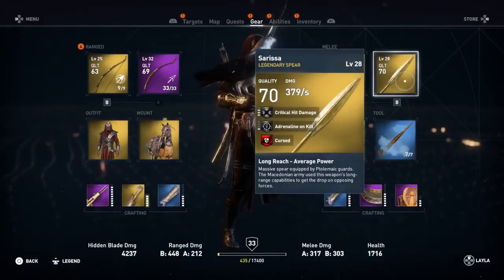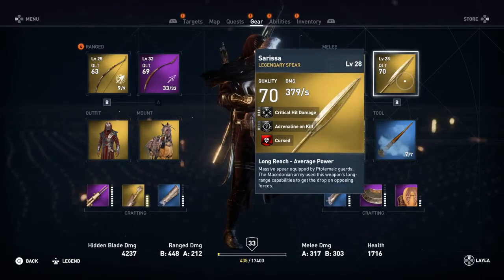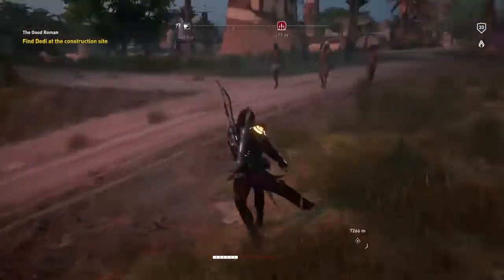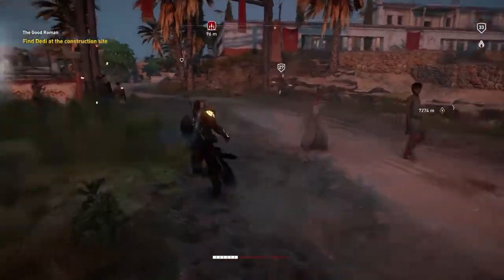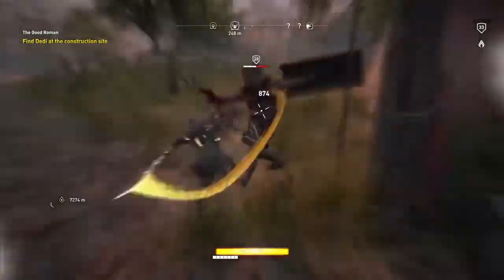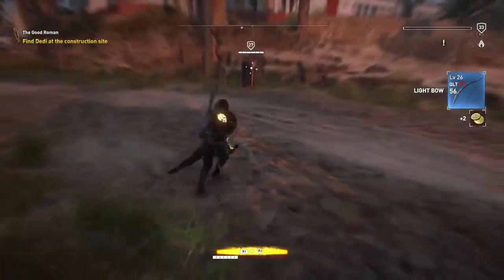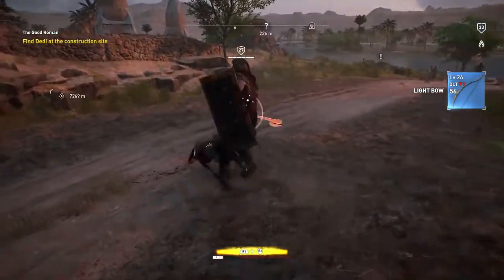I only have a spear that is cursed, but that doesn't have the same amount of power as the Z1 Kopesh. Before I tell you how to get this awesome weapon, I first wanted to show it in action. We're just going to kill a bunch of guys and you will see how super powerful it is. But we have to be careful not to get killed, because you will easily get killed — as you saw, one heavy attack and one light attack and that was the end of it.